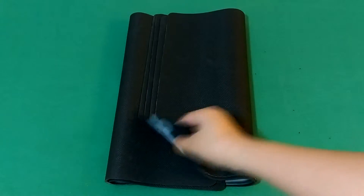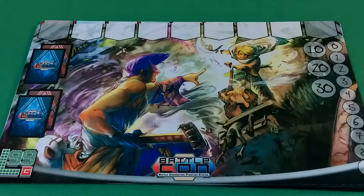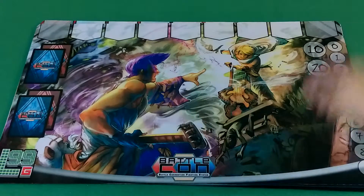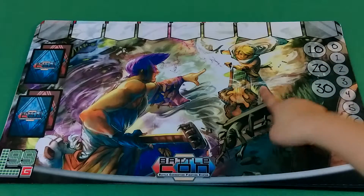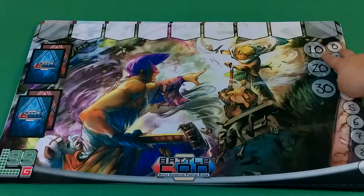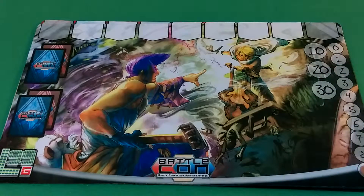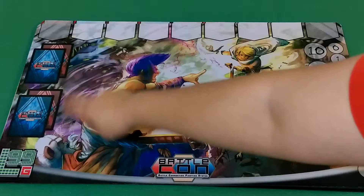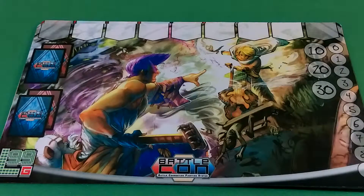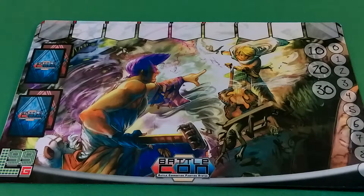First up, we have these beautiful playmats. Just look at it. We have the characters Tria's Black Wind and Volko Astrum. And here, these are the life scores. It goes up to 9 — and here's the 9 if you can see it. And this part right there is where you put your deck of cards or your discard pile. And this is the stage where you put your standee in.